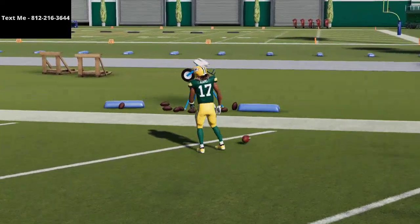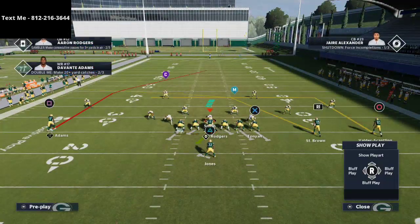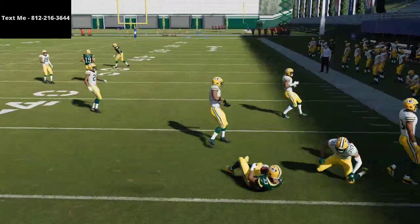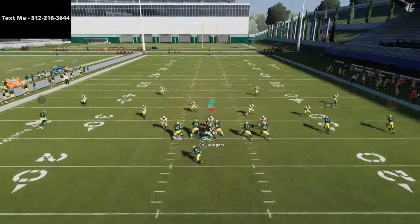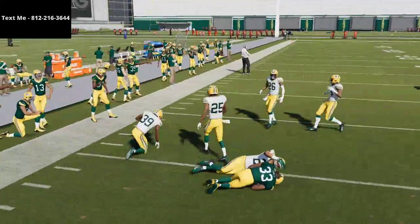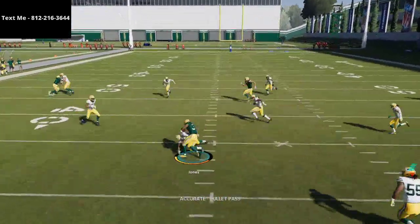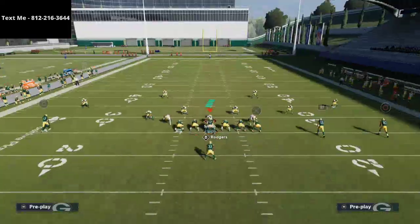I would not recommend running play action. I'd literally just recommend taking the running back and putting him on a little out route. I find these little baby out routes from the backfield are really effective on both sides — whether on an in route or an out route. These little quick routes do a good job of stretching the defense and giving us an underneath check-down option. You can also leave him on an option route — option routes against zone coverage are really good.